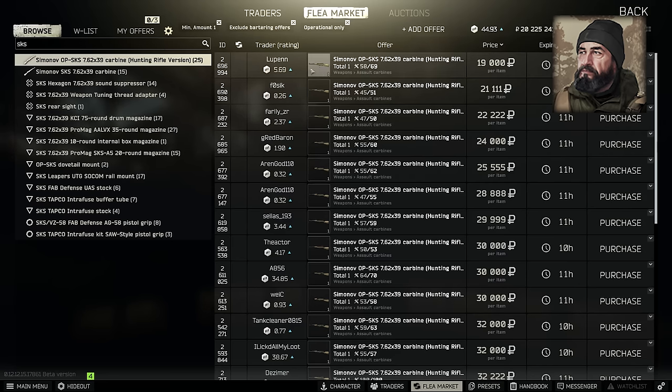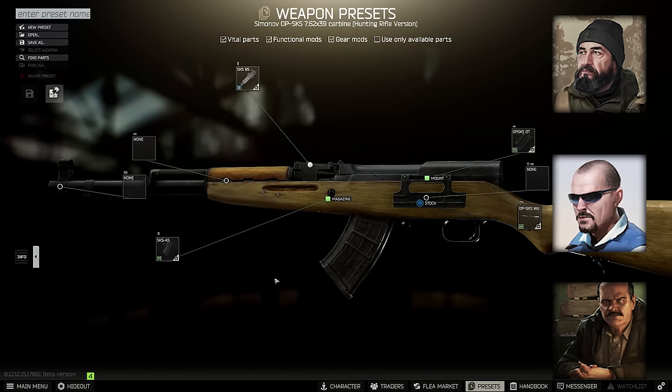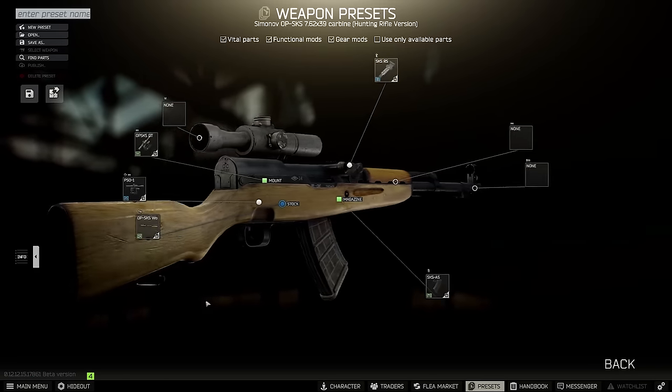You buy it at Jaeger 1, can either top load it or get a 20 round mag from Peacekeeper also at level 1, and the PSO 4x scope from Prapor level 1, which makes the SKS an early wipe killing machine at range with PS ammo — arguably one of the best bullets in the opening stages of a new patch.